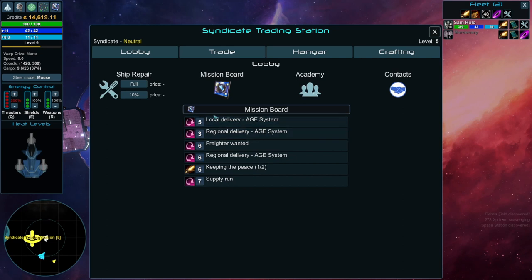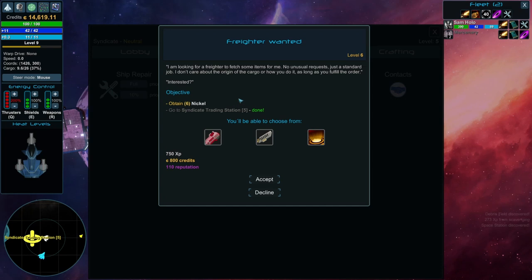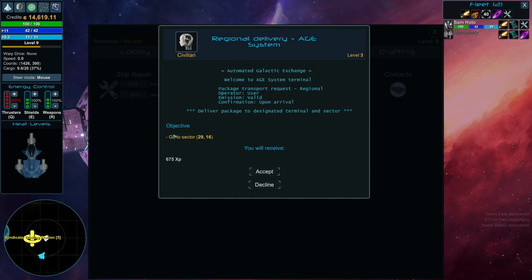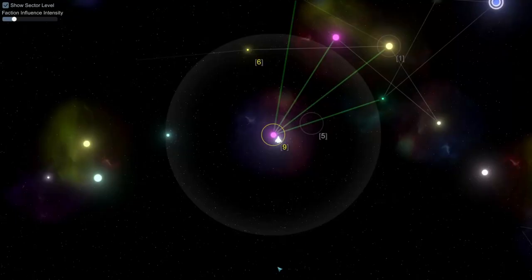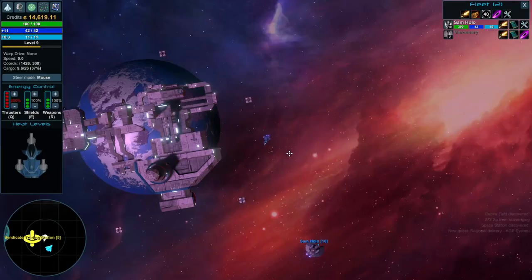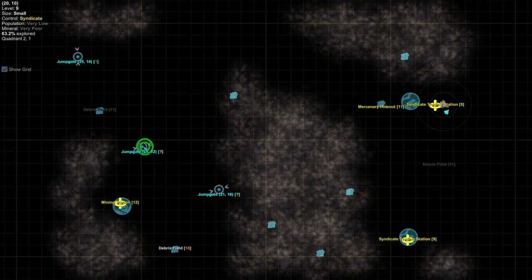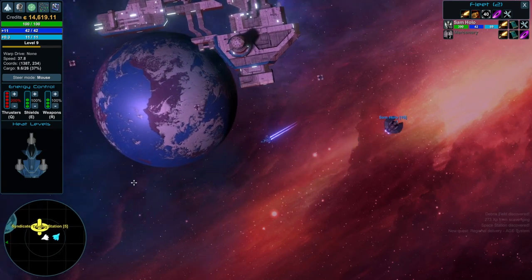We could take a mission here for local delivery — freighter wanted, but I don't really have a freighter. We only need to obtain six nickel, but looking for materials is not something I want to do right now. Regional delivery: go to sector 2916 — that seems pretty good, we'll receive a small amount of XP. So now we can check out the galaxy map. There's where we're meant to go. We're going to have to go to 2512, and to get there we need the right jump gate. This fog basically represents space we have not explored, and exploring it will give us some XP.